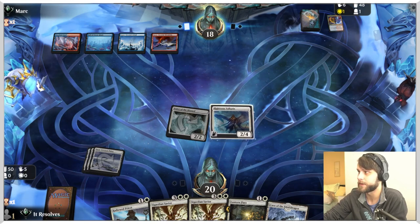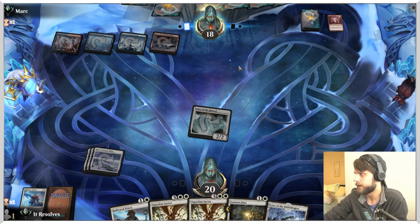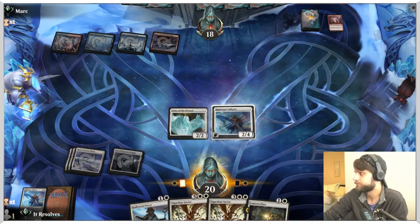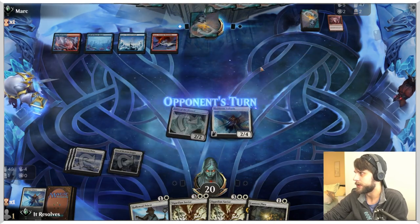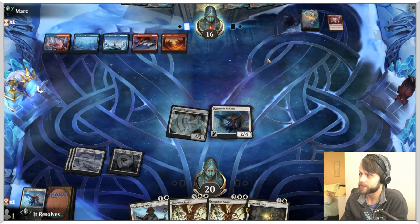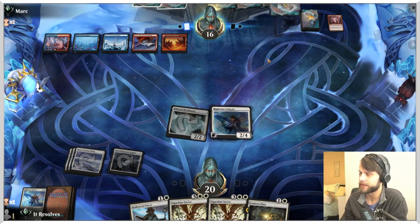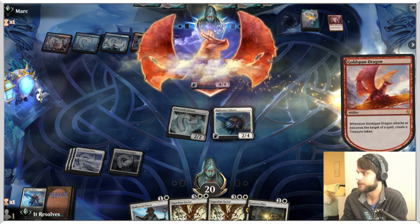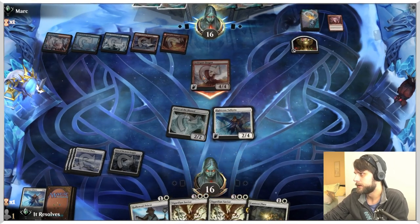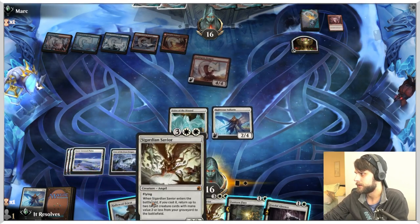Thundering Rebuke — well, that's helpful. I'm going to make them have it. If they don't have another Thundering Rebuke or a way to kill the Valkyrie, that's going to be a big deal. They couldn't counter that turn, so we want to take the opportunity to get the Valkyrie down now. I don't have super high hopes against this deck — in general I think it's a pretty rough matchup for us, but we definitely give it a shot. Not going to block, taking four. Classic Izzet styled deck, which is a very good one.